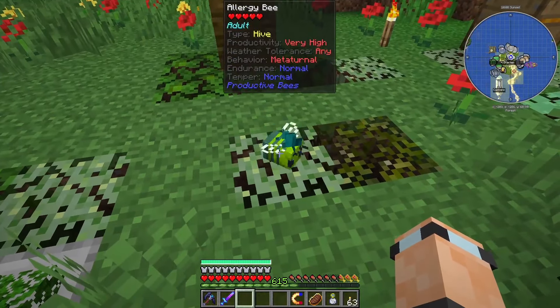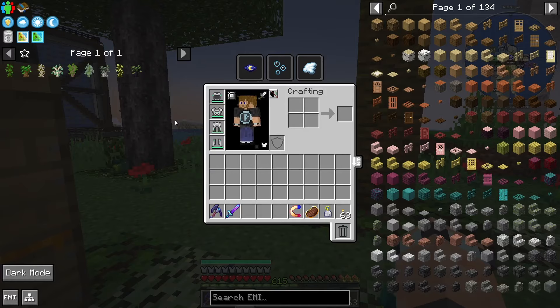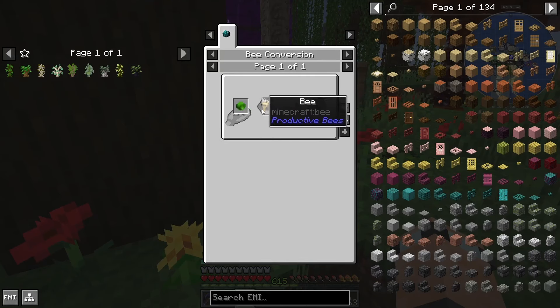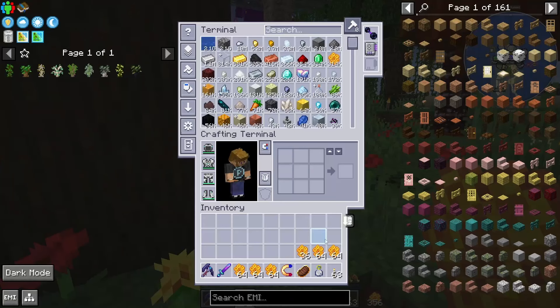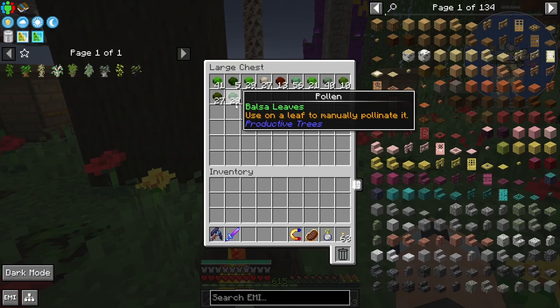You might also notice these bees are not regular bees — they are allergy bees. If I have a look at a piece of pollen, you can right-click any kind of pollen, doesn't matter what it is, onto a bee and it will transform it into an allergy bee. Now the allergy bee does not get you any of the honeycomb or honey. All it gets you is pollen, but it gives you a better chance of getting pollen.